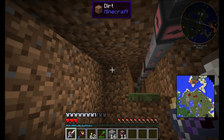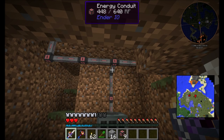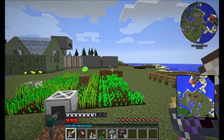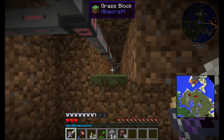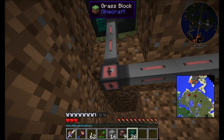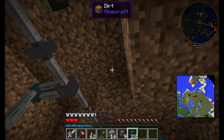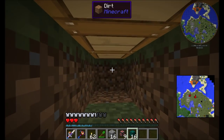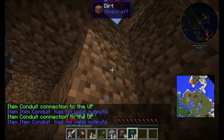I am hooking this up to my main base, but I might wind up powering this off the charcoal we get from the tree farm. I have to debate if I want to separate this tree farm and have it be self-sufficient so that I'm not wasting lava power to run it. I'm probably going to wind up doing that. But for now, I'm hooking it directly into my main base's power. The next step is to get the items out of the farm. I'm going to run the conduit right along here and into this guy, and then run it over to here.